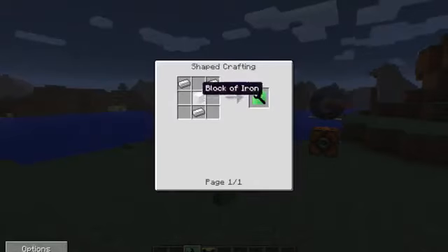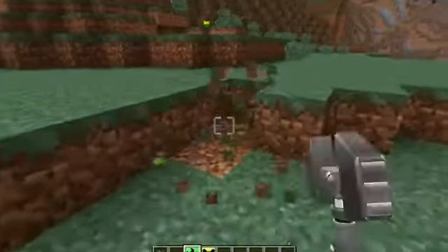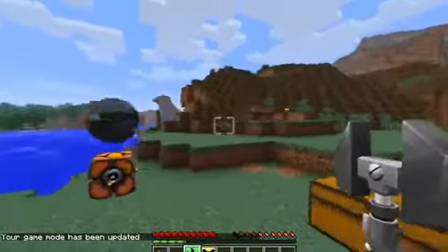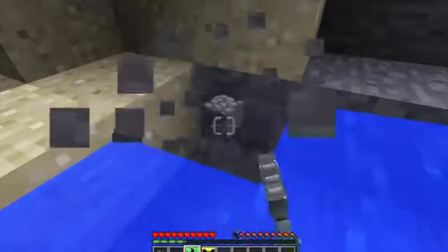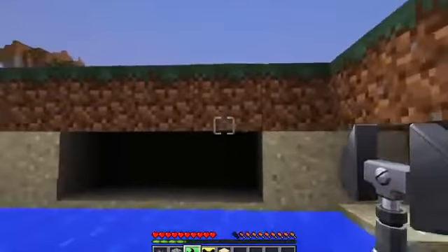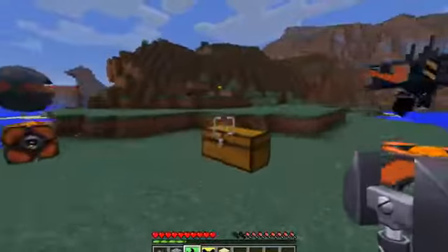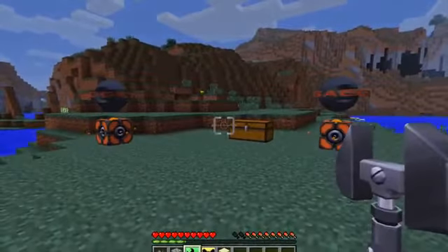To make the omni wrench you need a block of iron with three iron ingots. The omni wrench is pretty cool — it's a tool that allows you to do anything, not at high speeds, but it can do anything. If you're digging it will dig at the same speed as if you're chopping down a tree or going through stone, which is really cool and quite handy. You always have the same tool for everything. That is pretty much the mod guys — I hope you enjoyed it. If you did, leave a like and leave a suggestion in the comments for what mod I should show you next. I'll leave a link to the mod in the description, and I will see you in the next one.